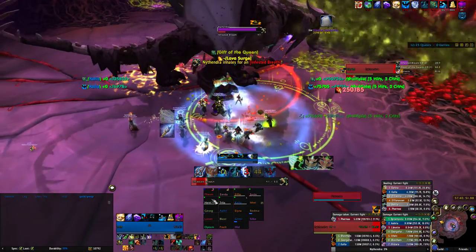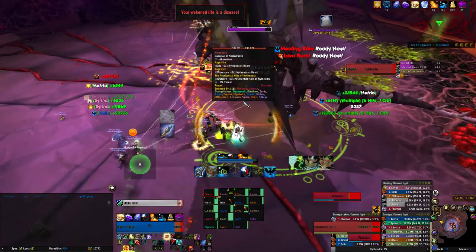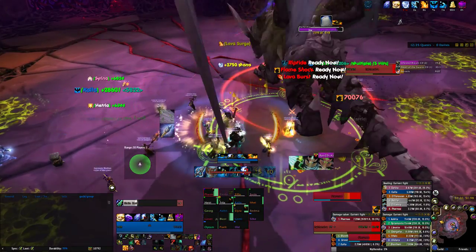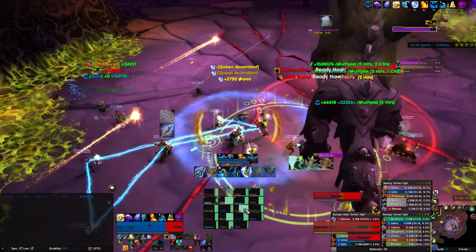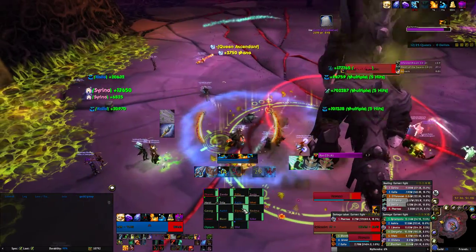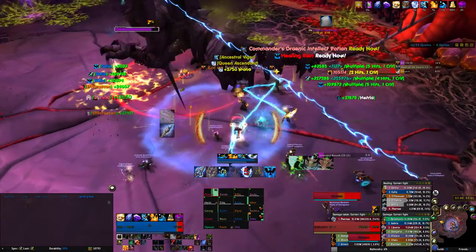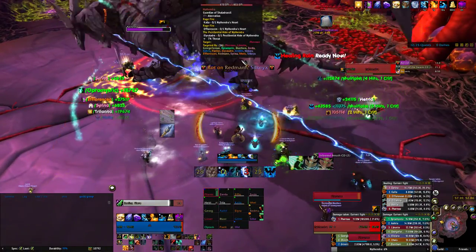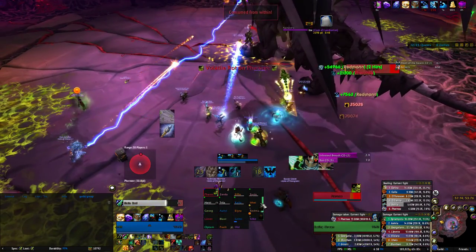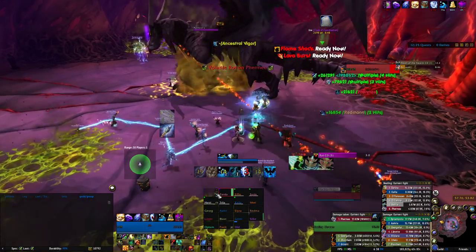That goes for all the melee too — on his back leg. When I say stack. Got rot coming out, make sure you get it to the wall. As soon as rot drops off, you need to stack on his back leg. Stack on his back leg.